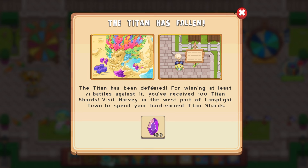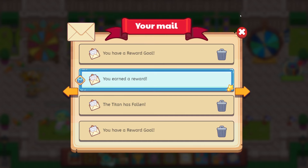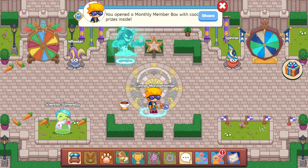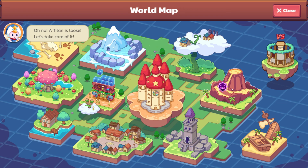The Titan has been defeated. For winning at least 71 battles against it, you've received 100 Titan shards. Visit Harvey in the west part of Lamplight Town to spend your hard-earned Titan shards. We have defeated the Titan. Let's go see where the Titan has reemerged — it is now in Bonfire Spire.